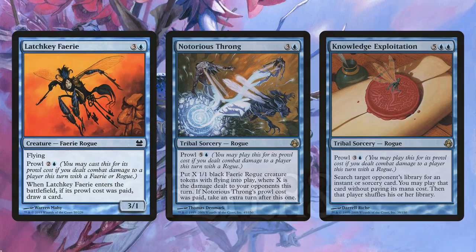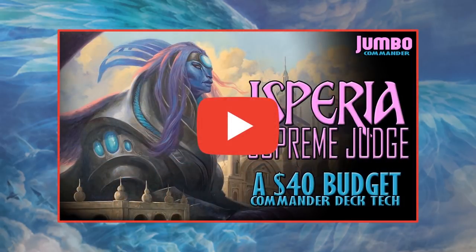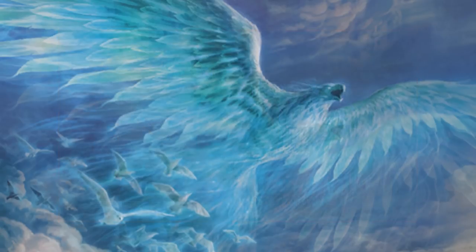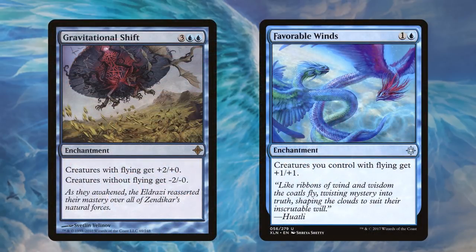Let's move on to flyers, because it doesn't just have to be about fairies. I've done a flying tribal deck — the Isperia Supreme Judge — and I'll have a link in the description if you want to read about that $40 budget commander deck. This too could be another budget commander that creates tons of flyers and really embraces that strategy. Some cards that go well here include Gravitational Shift and Favorable Winds, which pump your flyers. Gravitational Shift is so backbreaking: creatures with flying get plus two plus zero, and creatures without flying get minus two minus zero.